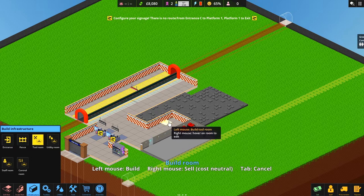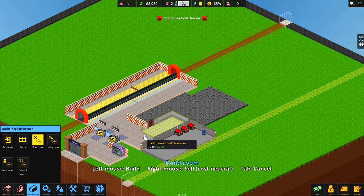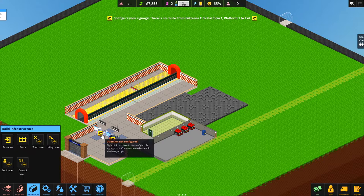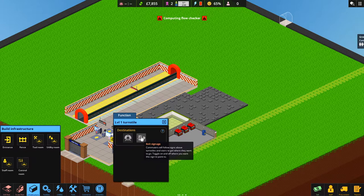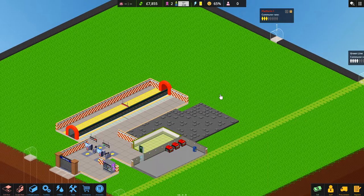Now we need a tool room. Let's build it over here — I wasn't sure it would be big enough but there we go. We can start putting things in the tool room for our staff to use. We can't hire staff until we've opened, but we need to set up the turnstiles. Turnstile number one goes to platform number one — and this other one will be the exit. We'll have one entrance and one exit.